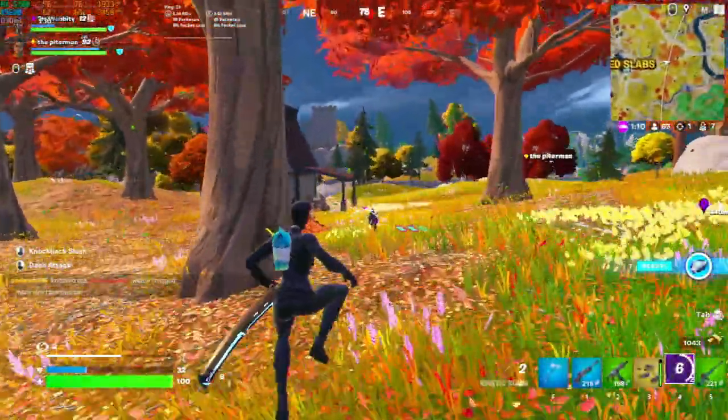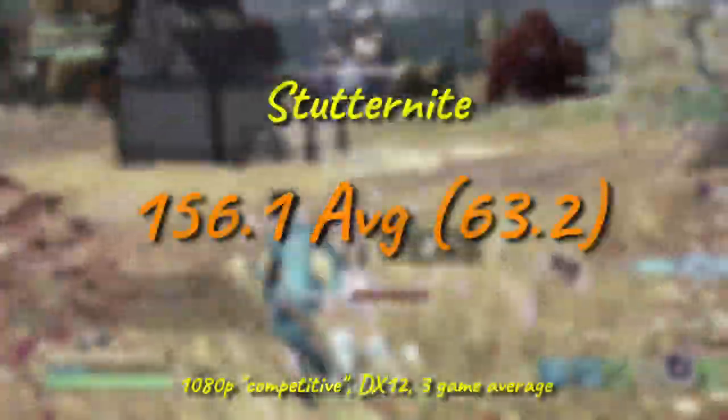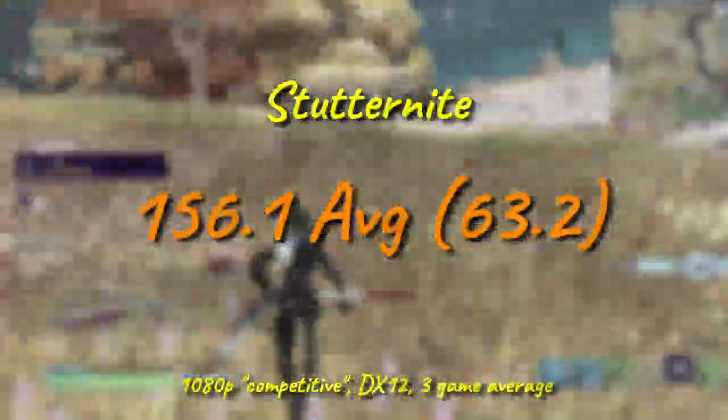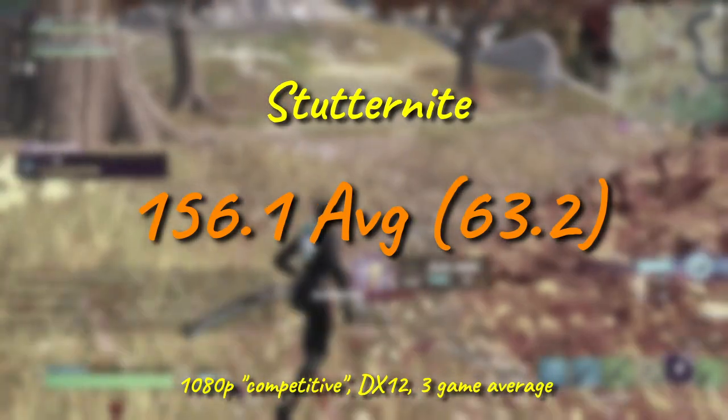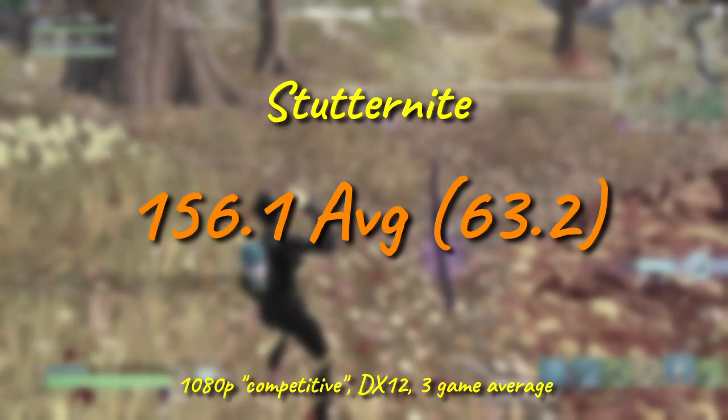If Fortnite is any indication, Unreal Engine 5 is going to be quite kind to higher core counts on legacy platforms. Here, our clapped-out hexa-core drives a solidly playable 156 FPS on average, with a good-for-stutter 63 on the 1% low.